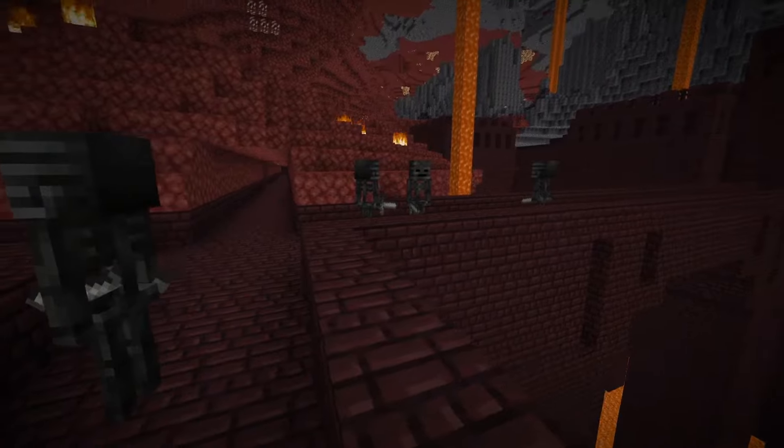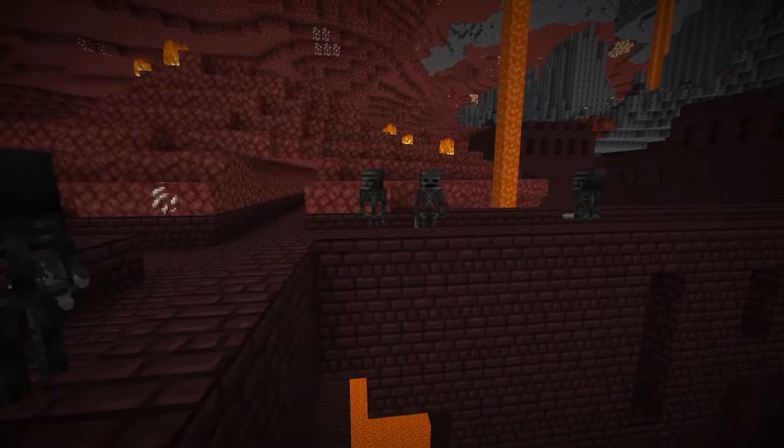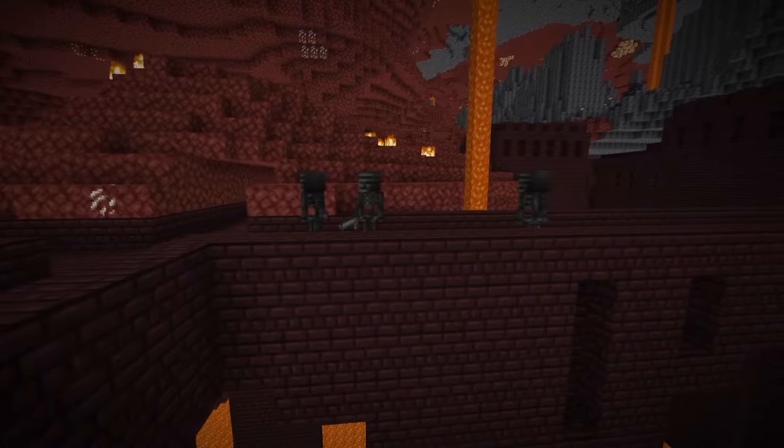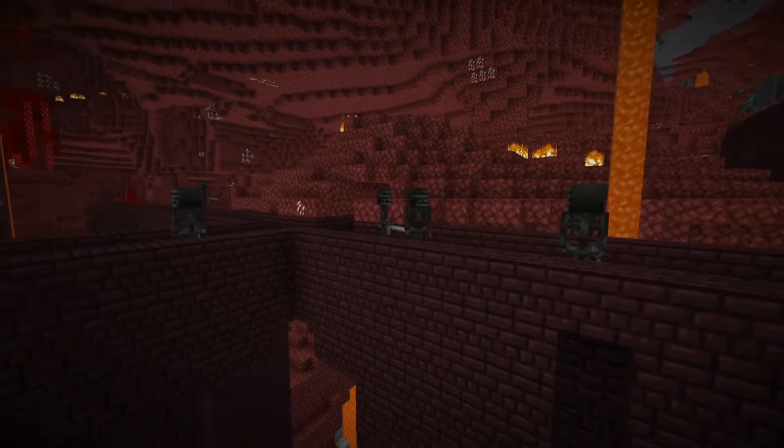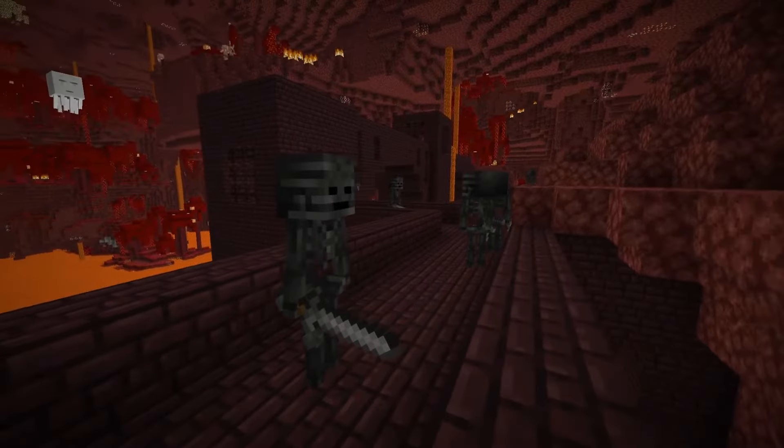Wither skeleton skulls are a bit harder to get. You will need to find a nether fortress and kill some wither skeletons there. Each wither skeleton has a base chance of 2.5% to drop their skull, so simply kill as many skeletons as you need.